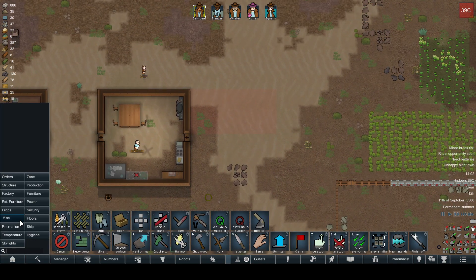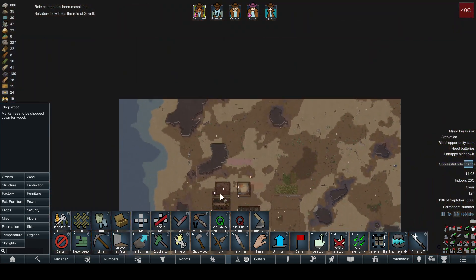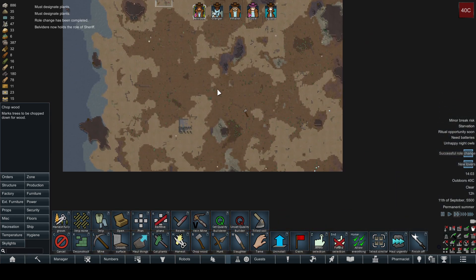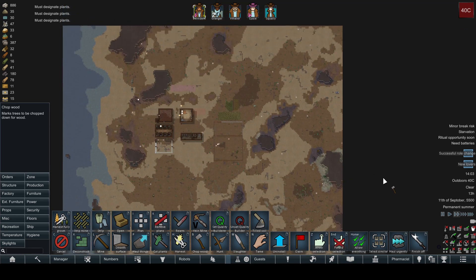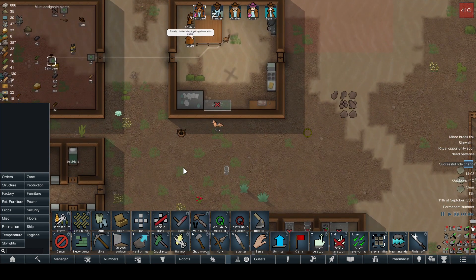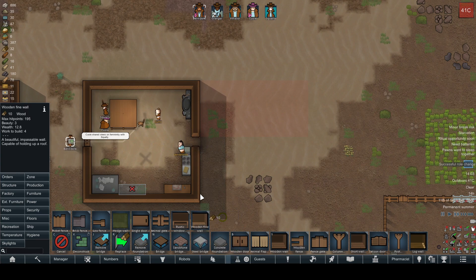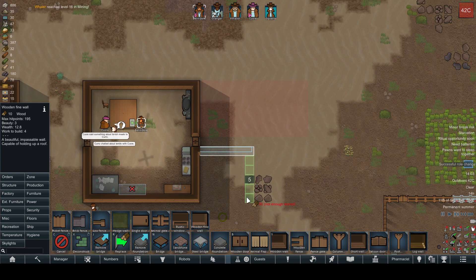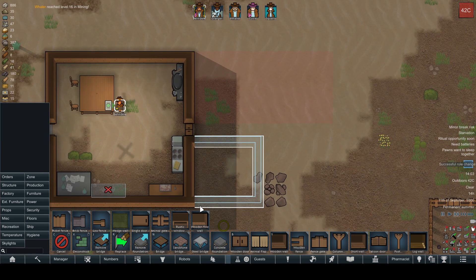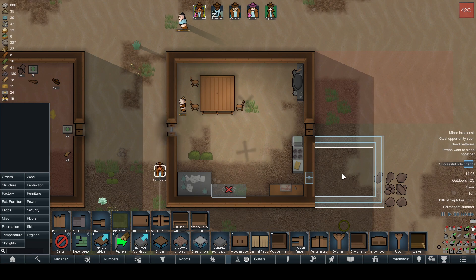Maybe I'll build a little kitchen off the back of this. Before I do that, let's see if we have any wood to be chopped. We got some wood to be chopped — that's good. New lovers! Who's new lovers? Velveteer and Granger — oh, that's fun! Let's build a little room off the back here to be the kitchen. We'll get a door and stick it right there. Then maybe we'll floor it and that way it'll be a little less dirty.